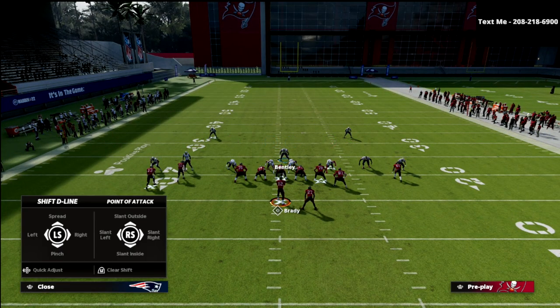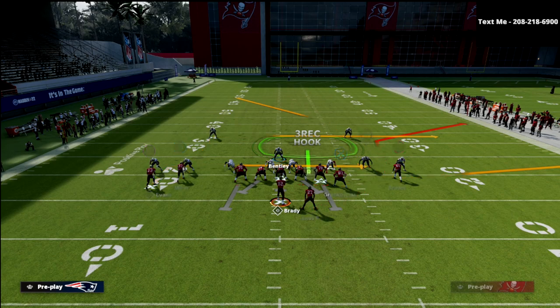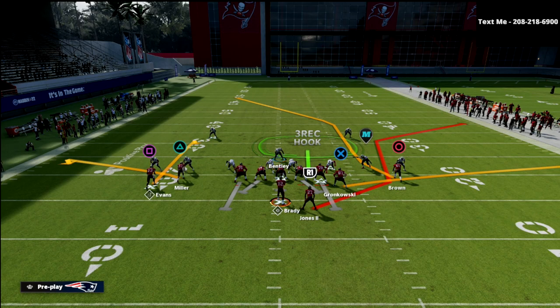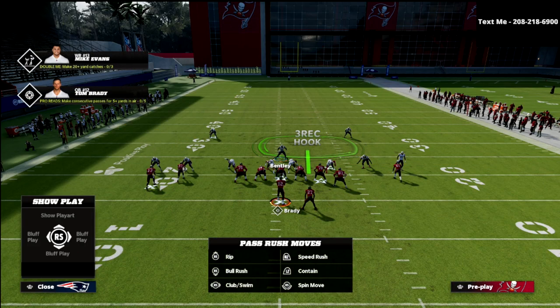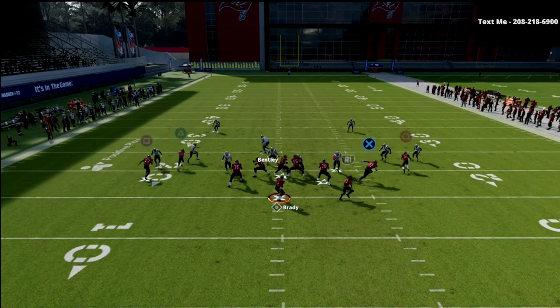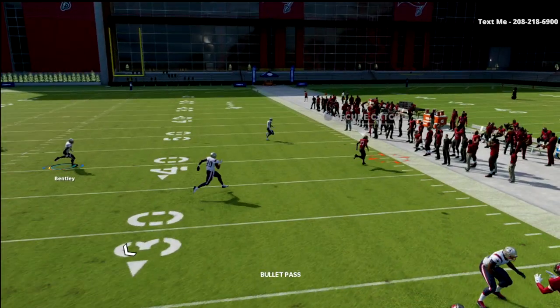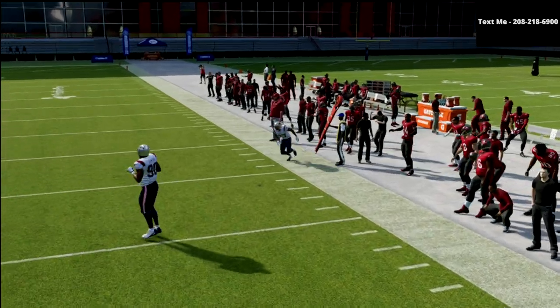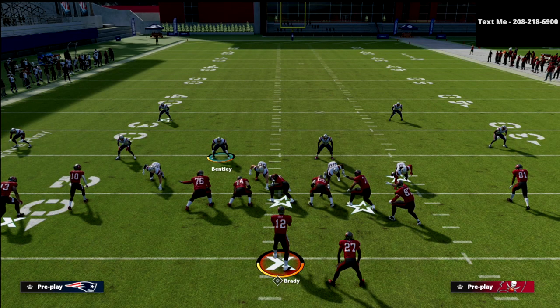We're going to set the same exact defense. This red zone scissors pretty much stock — they could run it just like this or put a corner route and an in route on the backside. You've still got that skinny post to worry about. So we open up here. Take a look at the running back route — you're going to see this quarter zone doesn't quite defend that, unfortunately. That's something you're going to have to watch with your user.